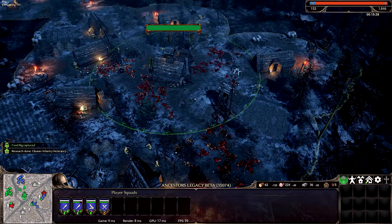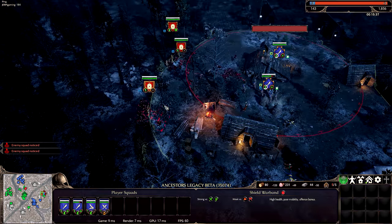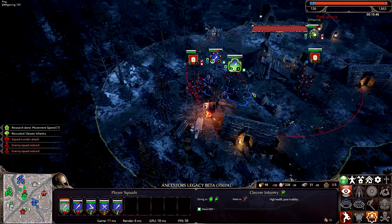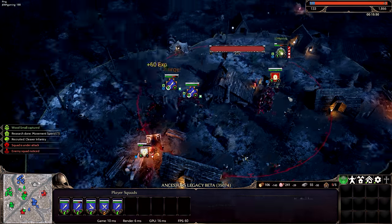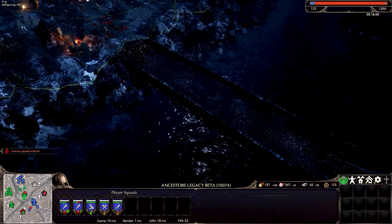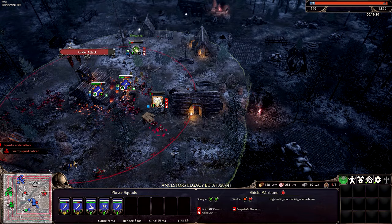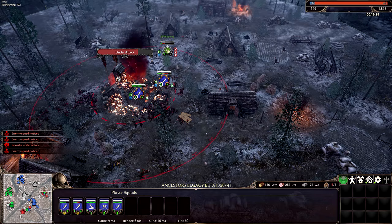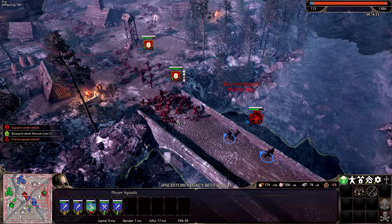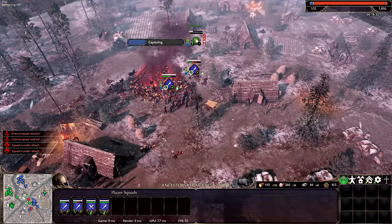I'm going to send my ballista back to D as a defensive. Enemy spotted — there's a fight. Hit them from two sides. I'm losing my village in the middle. Ballista's on the way back now. That blitz got ambushed — that sucks. They're not even capturing it, they're just destroying.